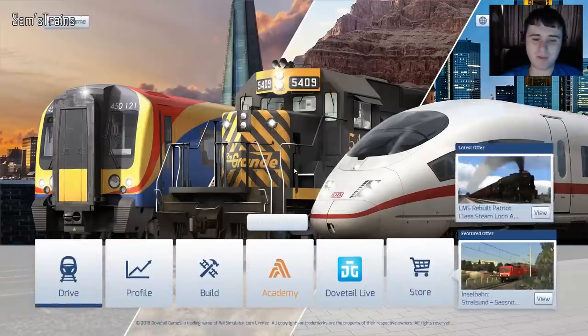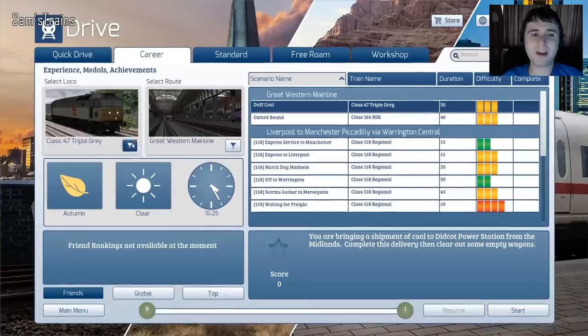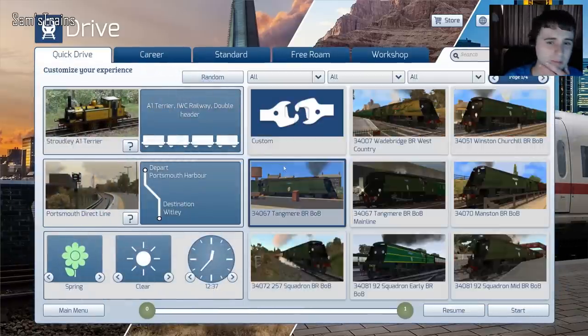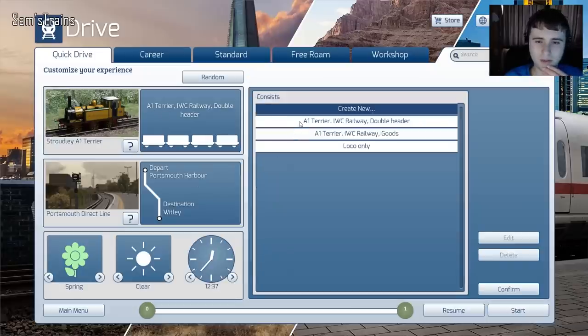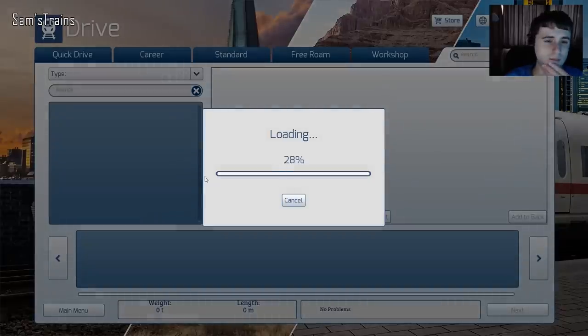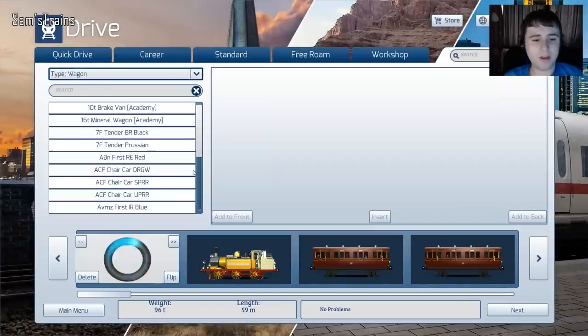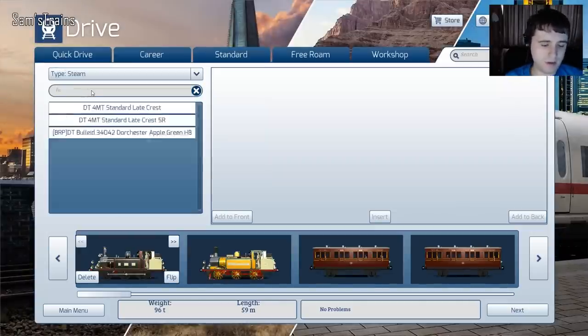That was fun. If you've got any suggestions on what I should do with those Terriers next, do let me know. But for the time being let's just have another quick look at some of the others that are available — let's load them in and have a look. I need to edit the consist. Let's edit the double header, just have a look. Let's make a quadruple header just to finish things off with a bang — let's put them all on.